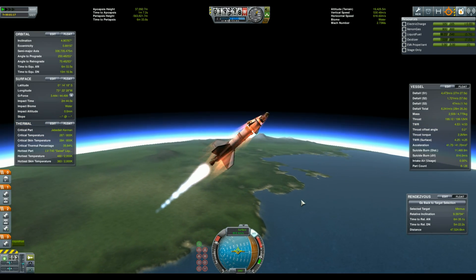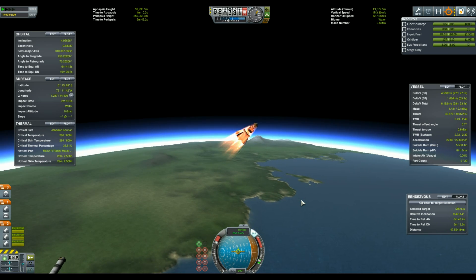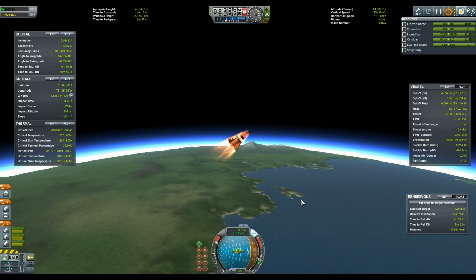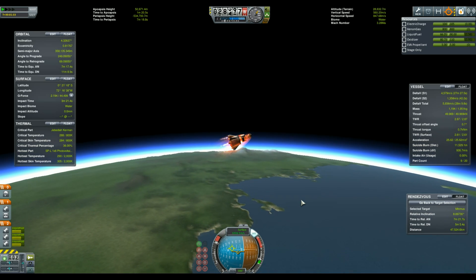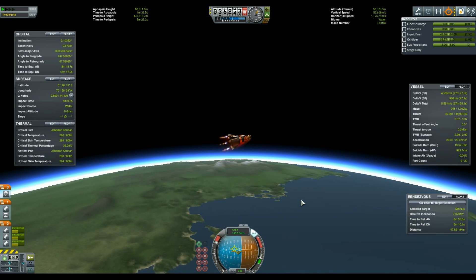The first stage is rather typical with a long 1.25m tank and a swivel engine. Things become more interesting on the second stage with the small — albeit not the smallest — tank and three engines: a spark and two twitches.